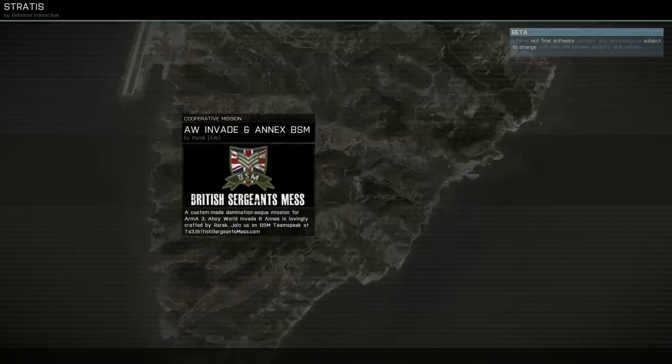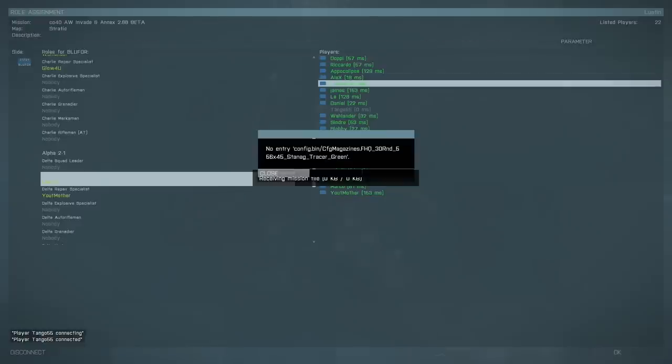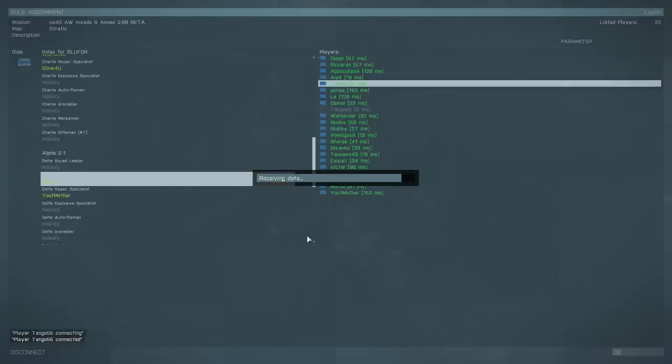A lot of servers tend to have a TeamSpeak available, so when you join the server it will often list a TeamSpeak you can join to speak to the players. It's also worth noting that Arma 3 has a Voice over Network function — you can just communicate with players very easily in-game. I'll have that turned down for this video so you can hear what I'm saying.